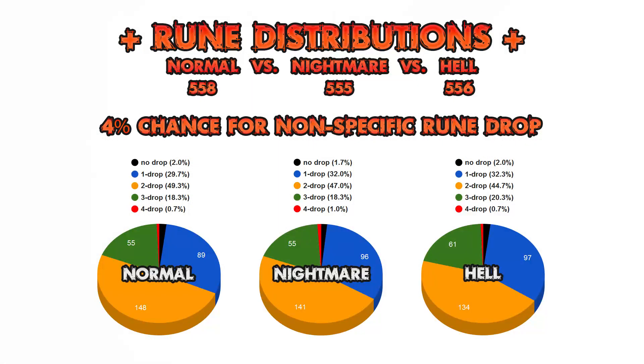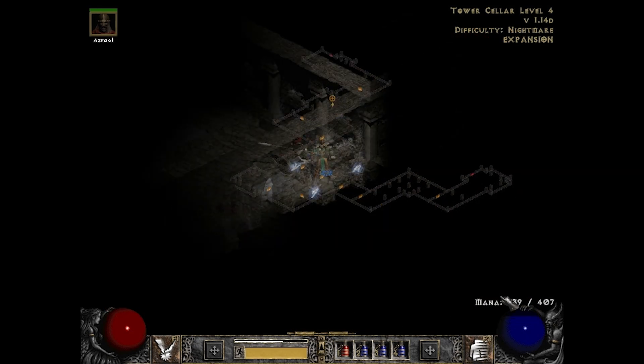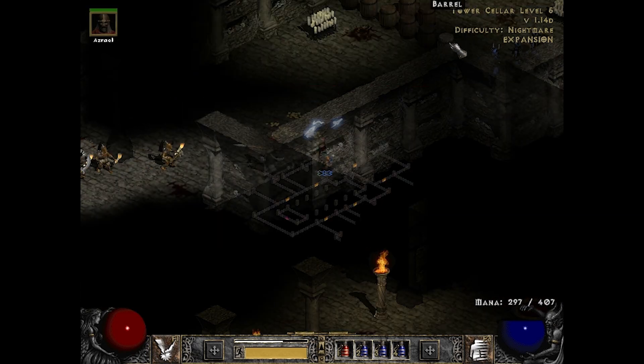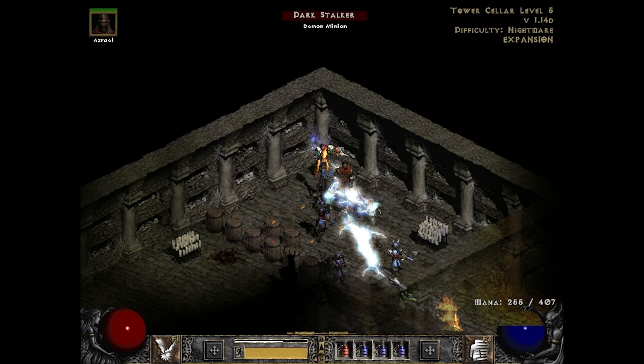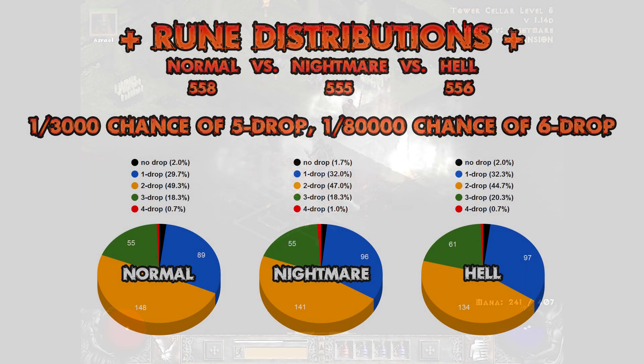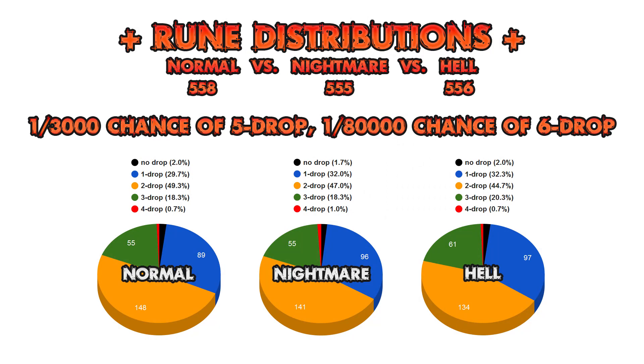This doesn't influence the overall statistics in any significant way though, as these are extremely rare exceptions. Yes, you can find a Vex rune from the Countess in Hell, but it has nothing to do with her Countess-specific rune drop. Just in case you are wondering, yes in principle she can also give you a 5-rune or even a 6-rune drop, but that is very rare — my estimates show it would happen about once every 3,000 runs for a 5-drop and once every 80,000 runs for a 6-drop.